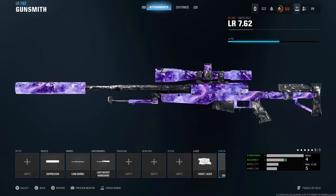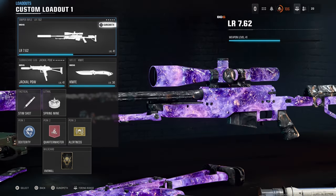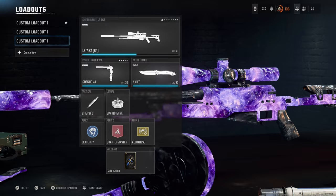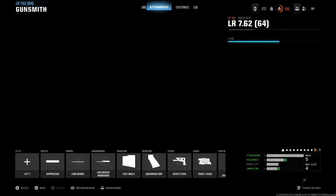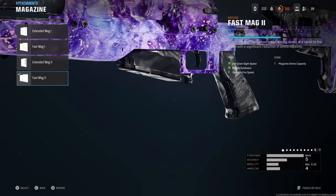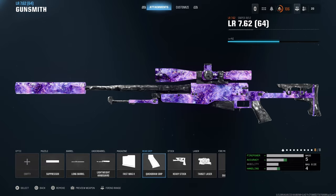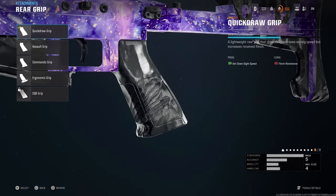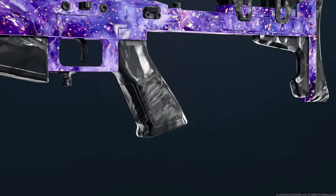That's the class setup for a five-attachment sniper build. If you want to go all out and get it from the buy station with eight attachments, I recommend adding the fast mag 2 for more aim-down-sight speed because this sniper is pretty slow. The quick draw grip also increases ADS speed, though the negative is flinch resistance.